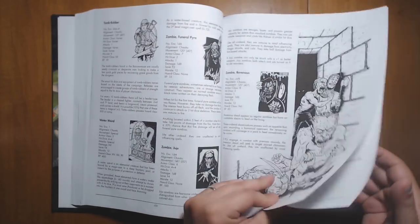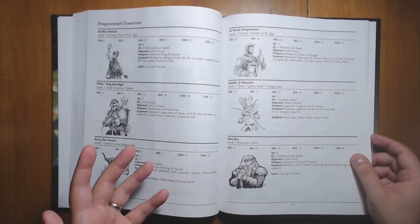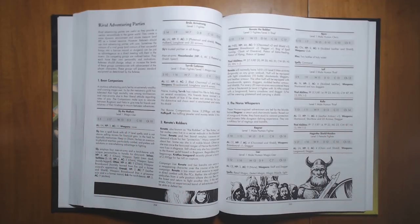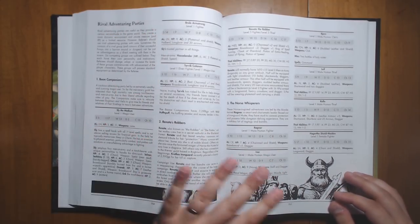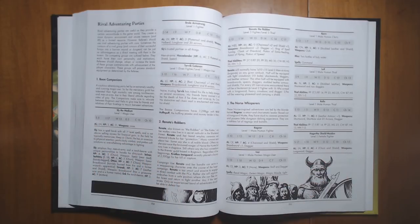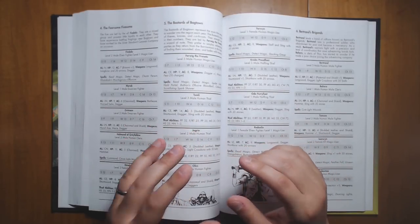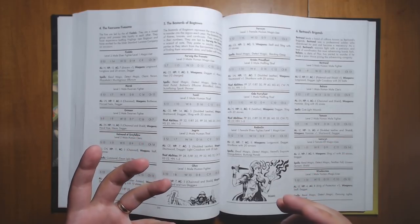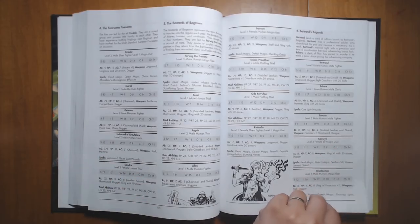Moving past the monsters, we have some pre-generated characters so you can start off a session just by giving players these if you don't want to spend time creating your own. We have — and every megadungeon should have this — rival adventuring parties. They all have their own names: the Boon Companions, Retentas Robbers, the Norse Whisperers, and so on. Each has their own personalities, stats, feel, and general plans. You can run into these in the dungeon; they can show up on wandering monster tables. Given that most of the dungeon is undead-focused, running into actual humans every once in a while adds diplomacy and negotiation back into the game.